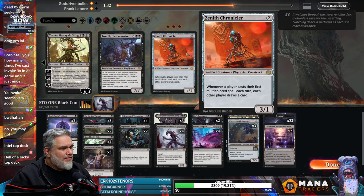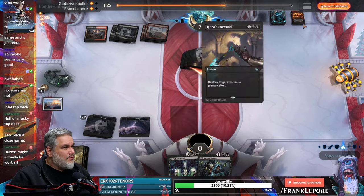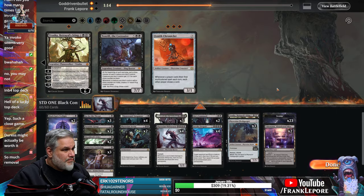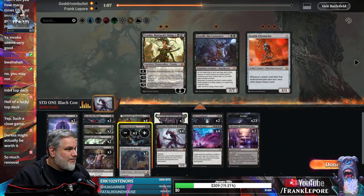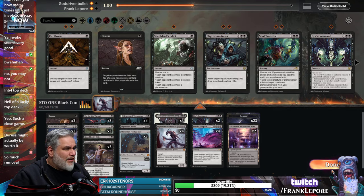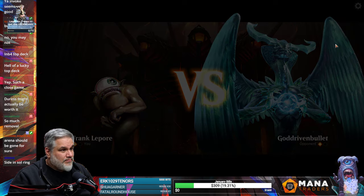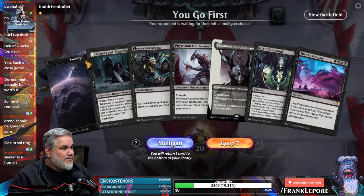Zenith Chronicle might be decent. Do they have gold cards? I don't think we saw any gold cards. Hidetsugu's Second Rite was probably it. I'll take out both Vraskas. I'll take out one more Arena. I'll bring in two Duress. I almost think Parasitic Grasp might be better than everything else. Also, they do have humans I think — the Reckless guy is a human right? Seeker is a human, yeah, that's the one.